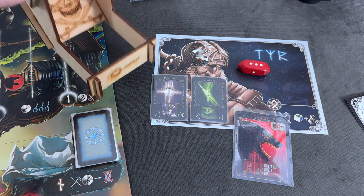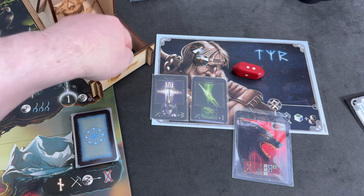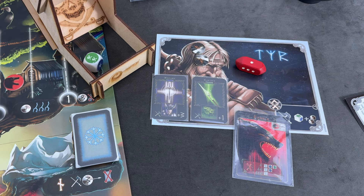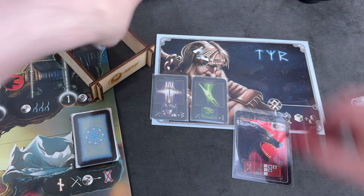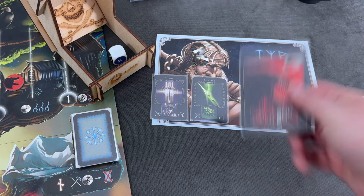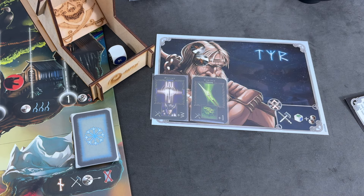He has three actions. His first action is to try to tame Fenrir — not good enough. Second action — no. Last action — okay, wow, this is really bad. Moving Fenrir that often after each other is really a problem. We have completely lost two entire turns of the heroes. This is bad. Let's keep going for now.